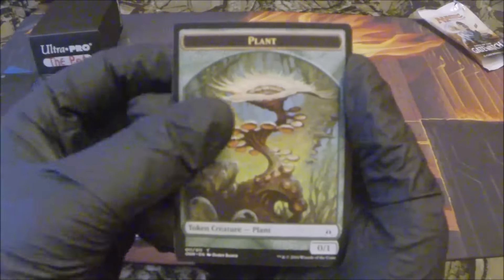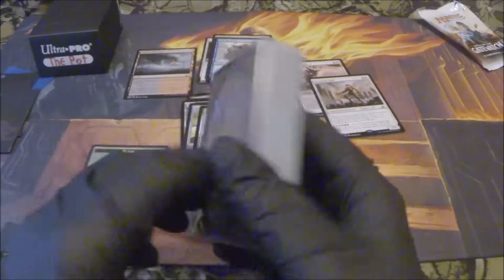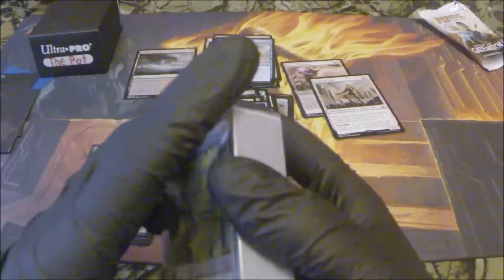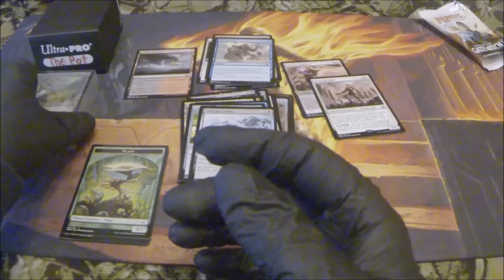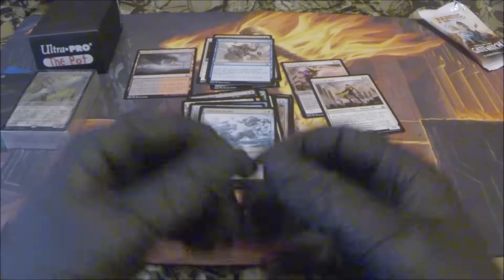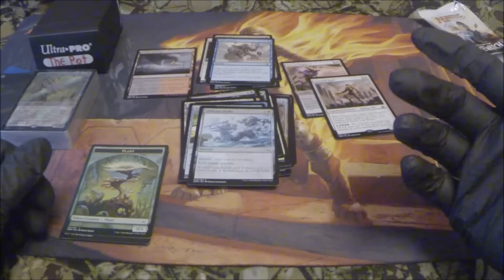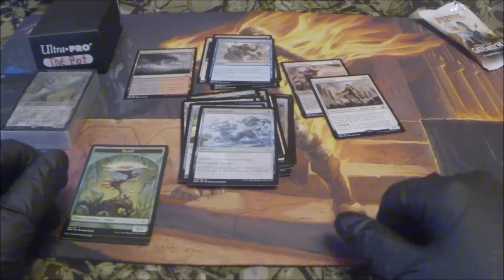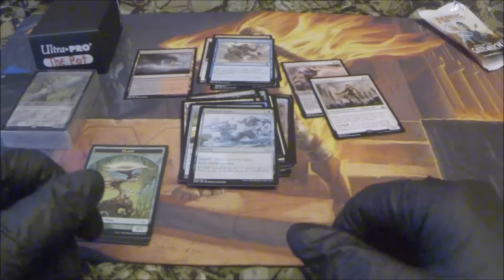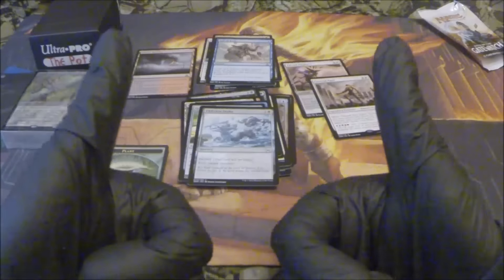And we have a plant token — 0/1. Alright ladies and gentlemen, if you'd like me to go through the full list I'll use that card slip to add it to my deck on Tapped Out, so you can get prices and know what's there and get a real good look at all the cards. Go ahead and hit that like button, smash it, and don't forget to share this — put it on your Facebook wall, anywhere. Get it out there so other people will see it, see what I'm doing, see that we're building this big pot, and maybe we'll get more likes.